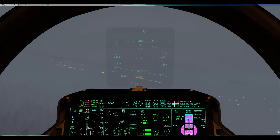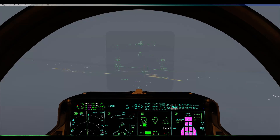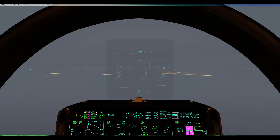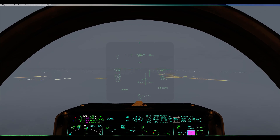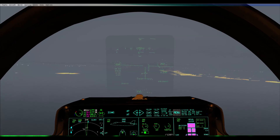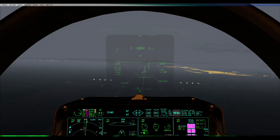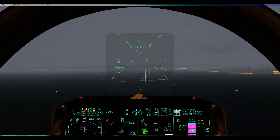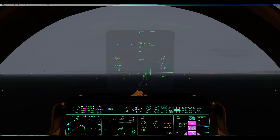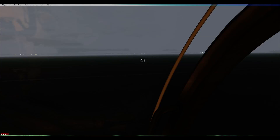Turning downwind. Roger. I'm on finals, on glide and path — slope and path. Turning in for finals. Visual runway lead-in lights. 0.6 miles. Visual runway. 3 miles on final. I find I've been coming in a bit faster for these landings. On the ground. Still been good landing rates.